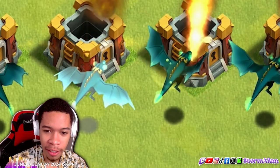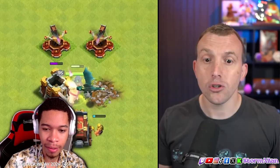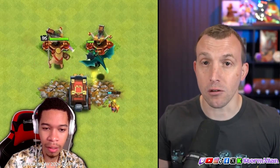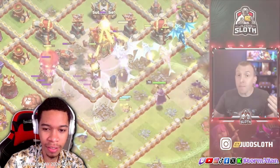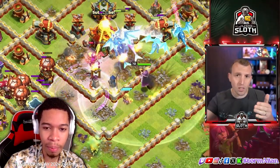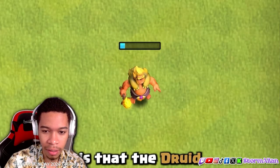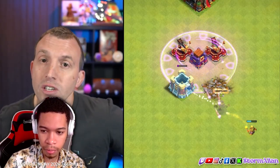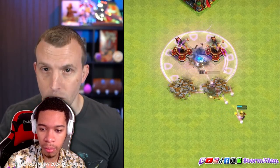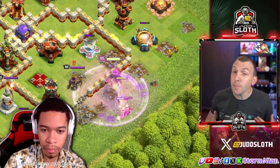This thing is going to get nerfed before the update — three tiles apart! You can see here that the healing bounces between the ground troop, the air troop, and even the hero. This could be massive for dragon attacks. Keep in mind the Druid only has that 30-second window. It does not take damage if you're using it with the Archer Queen and her invisibility vial goes off — but if it loses all its health, it will instantly transform into the bear.